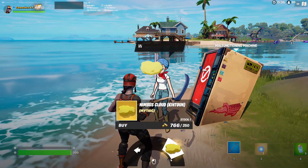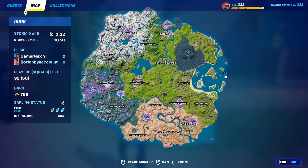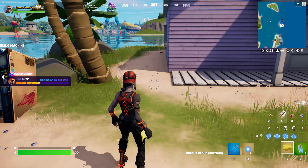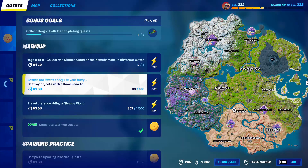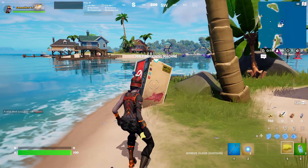You can also buy the other item for 250 gold. Now the first challenge you need to complete is to destroy structures with this item. You can also get these items by searching capsules that appear on the map after the first circle, but that method is harder because a lot of people will try to kill you to get them and too many people will land with you unless you're lucky.